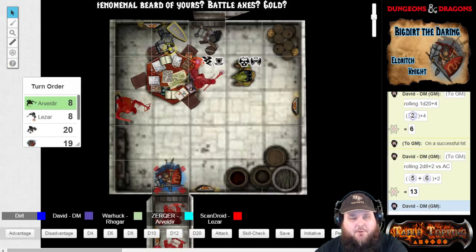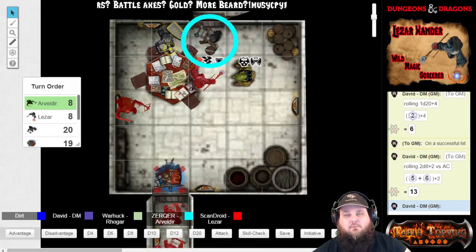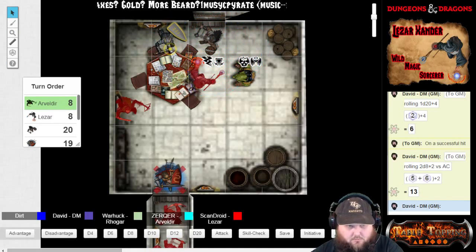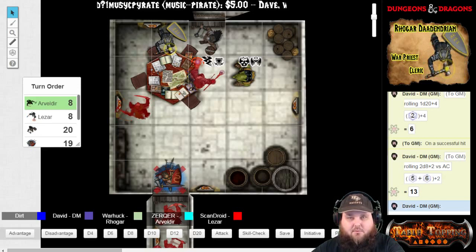Arvaldeer, you are up. You are in weakened condition. I'm going to whip this bugbear here. You are going to whip or shoot with your bow, or what? Whip.